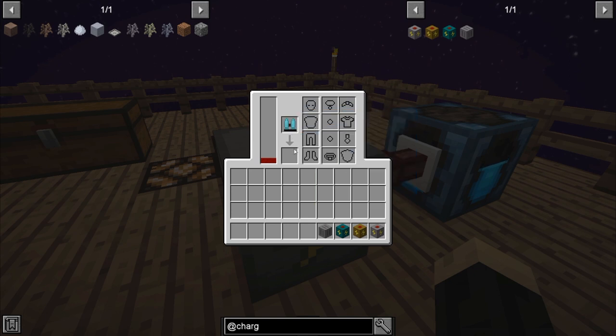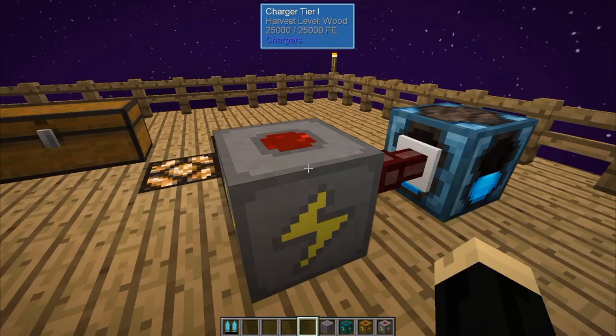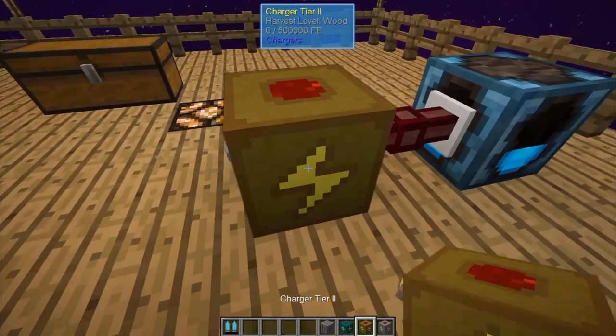This is a great way to just place the item in there. Once it is done, it will eject it into this spot here. Let's take that out and go ahead and break that. So now we're going to do a charger tier 2.